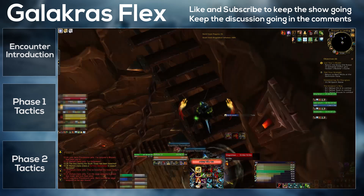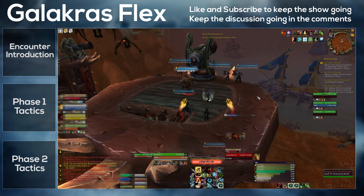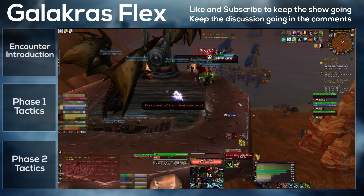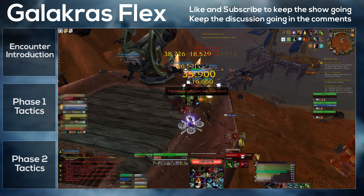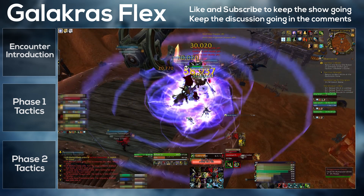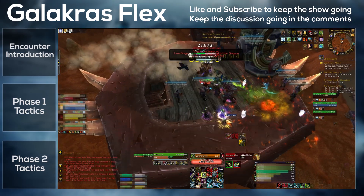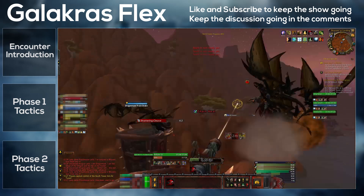The tower team will face some easy adds and an easy mini-boss. The mini-boss is at the top of the tower and does Thunderclap, which will slow players, and Arcing Smash, which is a knockback cone that will hit you off the tower. It's very easy to see and quite easy to avoid. Once they're all dead, this group will return, bar one player who will go on the cannon to kill the proto-drake adds that spawn in the air. Once those adds are dead, the cannon player can also return.